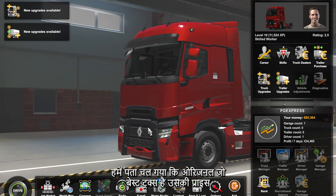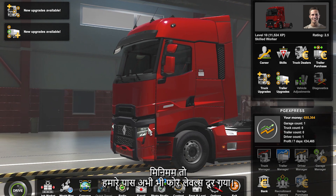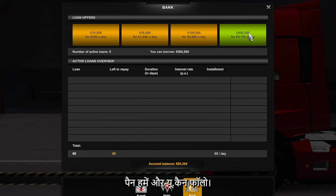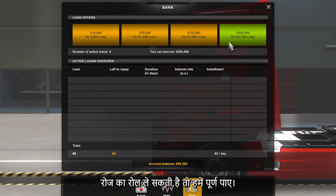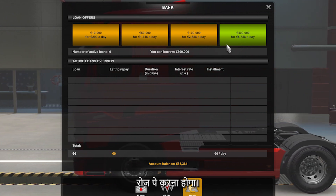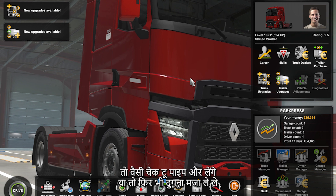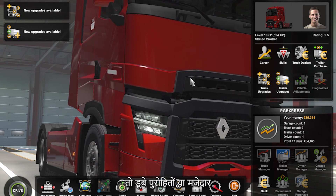We now know that the best truck starts at a price of $253,000, and the minimum level required is around 40. We are currently 4 levels away from level 14. We will need to invest around $40,000, then $36,000 more. If we invest $4,000 at a time, we can work toward a good truck. Taking a 6x2x4 option will give us the best result.